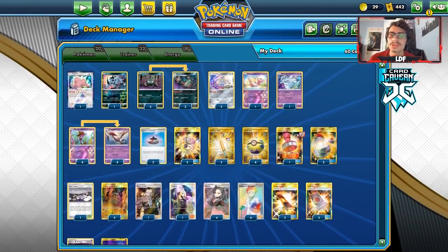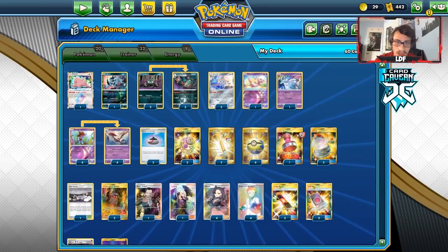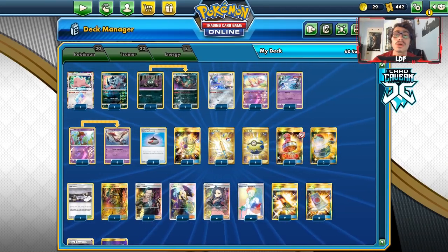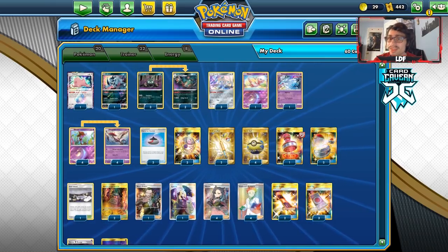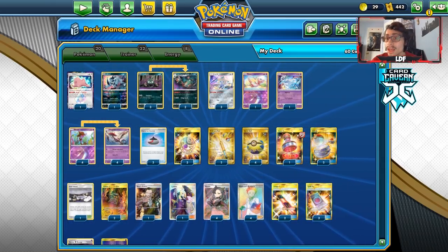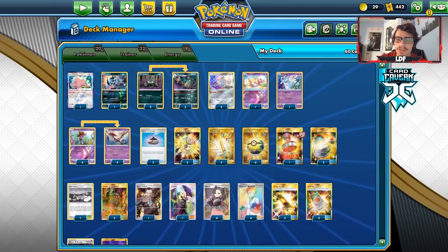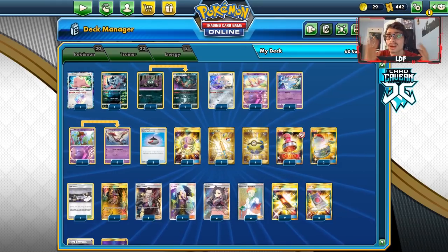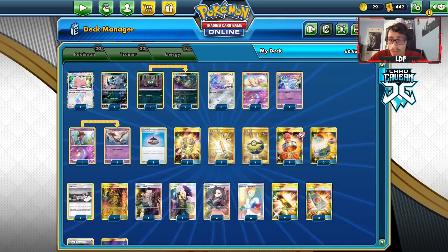Before we get into the video, shoutout to our sponsor Card Game and TCG. If you have any PTCGO pack codes or cards you don't want, you can give them to Card Game and TCG for cash or in-store credit. If you're looking for PTCGO codes, Rebel Clash packs, theme decks, pre-release kits, or other sets like Sword and Shield and Unbroken Bond, check them out. Use my discount code LDF at checkout for 5% off.